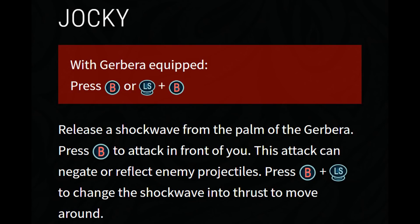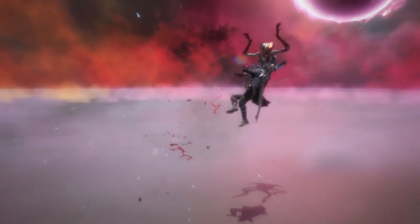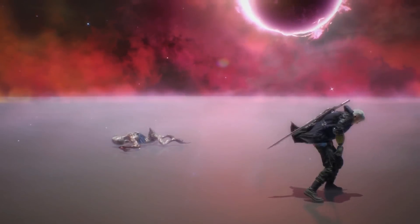By pressing the breaker button you'll release a shock wave from your palm, attacking an enemy in front of you. The attack can also be used to negate or even reflect enemy projectiles. But if you use the breaker button in conjunction with the left stick, this changes the shock wave into a thrust move, allowing you to move about with the same sort of aerial maneuverability as Dante.